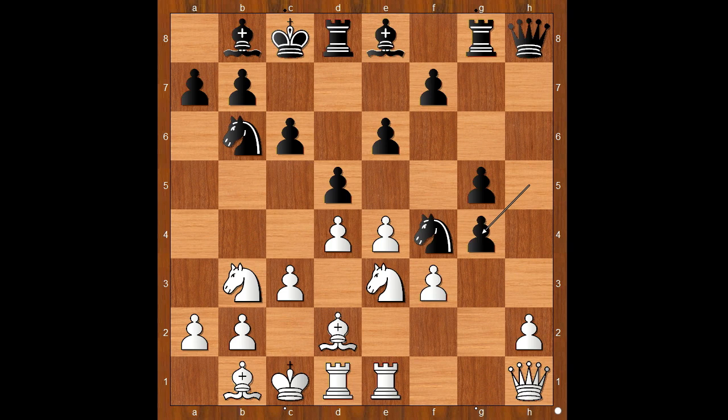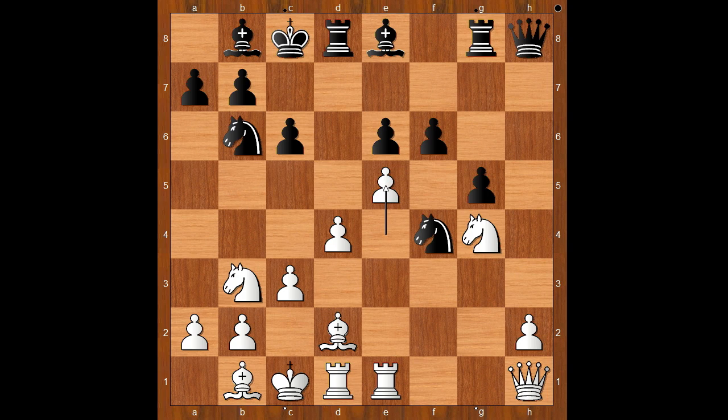F3, h takes on g4, knight takes on g4, d takes on e4, f takes on e4, f6. White to move — should white play e5 or not? Nakamura played e5, f takes on e5, knight takes on e5. And it seems that the white knight is well placed on e5. True or false? It is true.